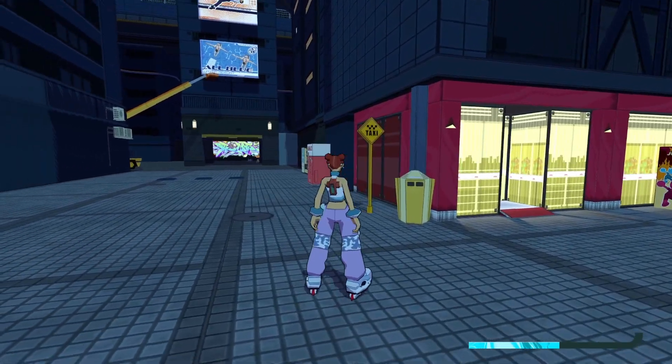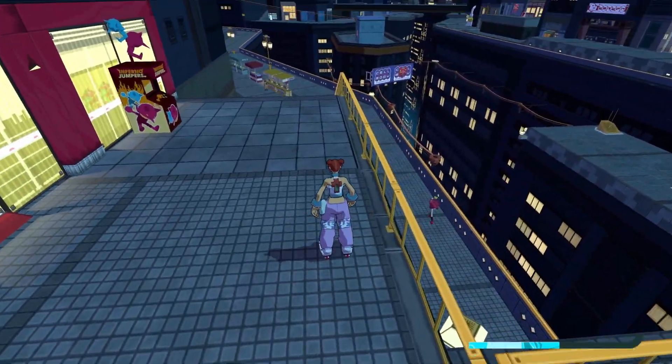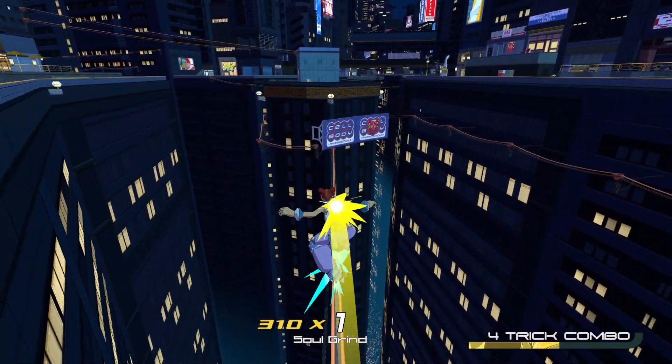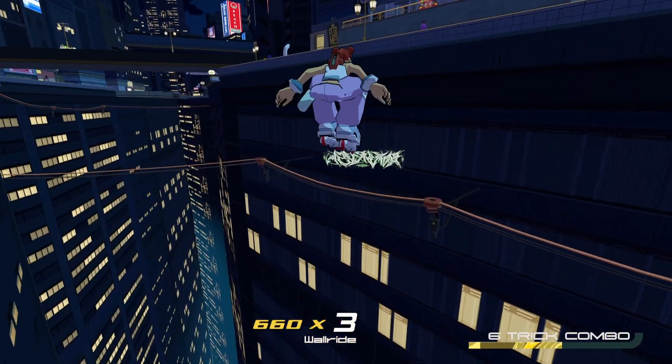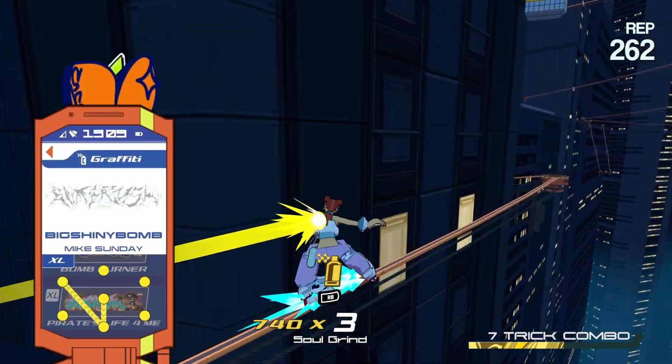Now I'm over here by the taxi spot — also where you find Coil later in the game. After you finish the score challenge, you're going to take this rail down here, and it should show up near this billboard. So you're going to want to do a billboard run and make a pretty precise jump to grab it. This one's called Big Shiny Bomb.